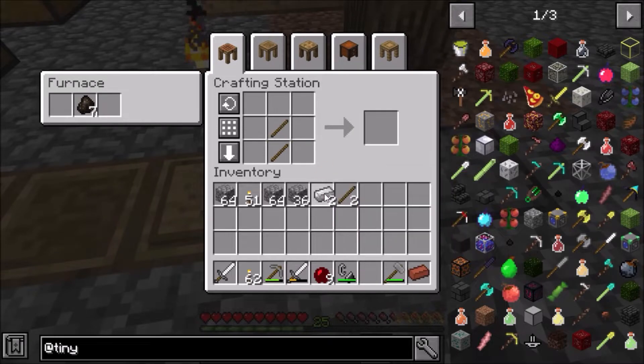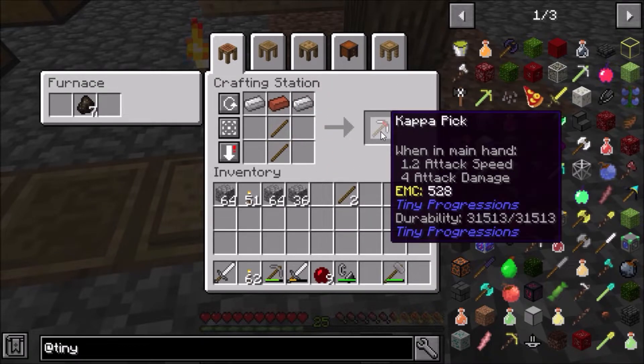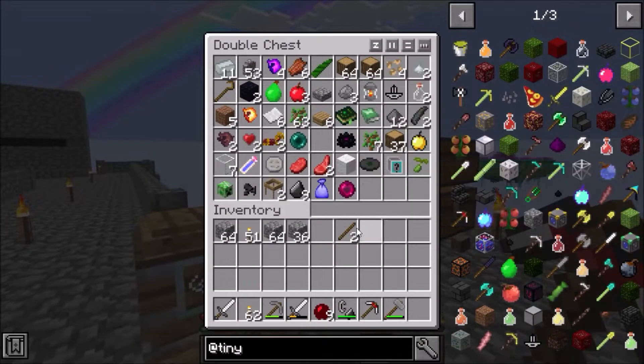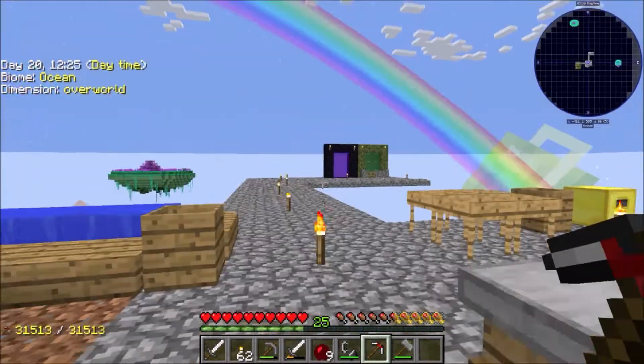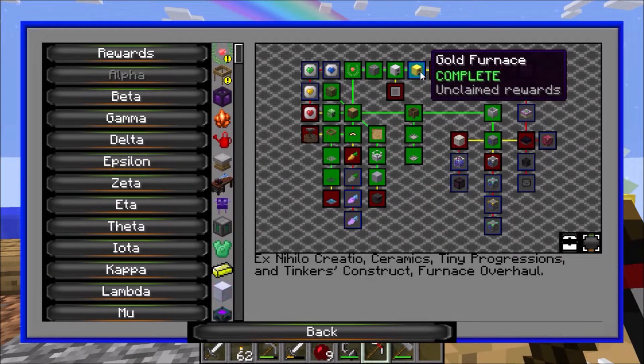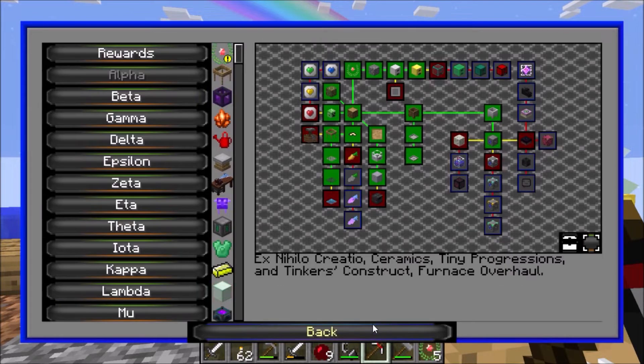I'm making another pick - I don't know how good this pick is but it has a ton of durability, so we're going to make it and take it with us. Last episode we forgot to claim a quest; I've been looking through quests just to see what there is - we forgot to claim our gold furnace quest.